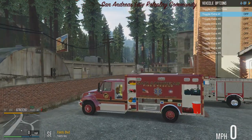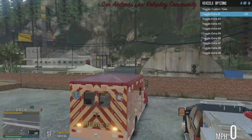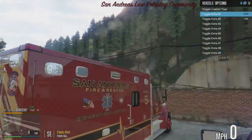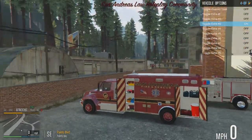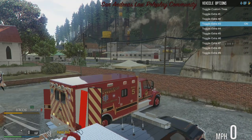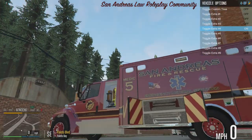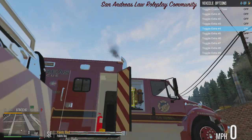Extra one puts all the doors on. Extra two opens the front and back compartments and also the side compartment on the cab on both sides. Extra three: front and back, plus the side compartment, with the addition of the passenger rear compartment. Extra four: this side compartment with the axes and hoolie bars, and you also get body bags and a fire extinguisher in here.